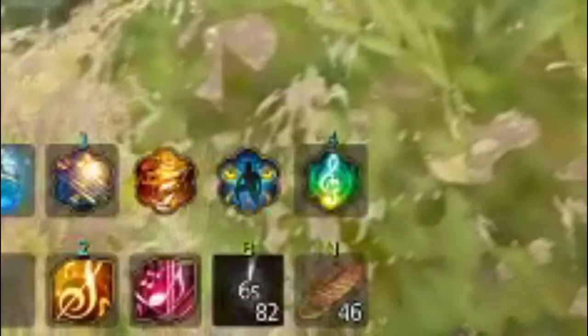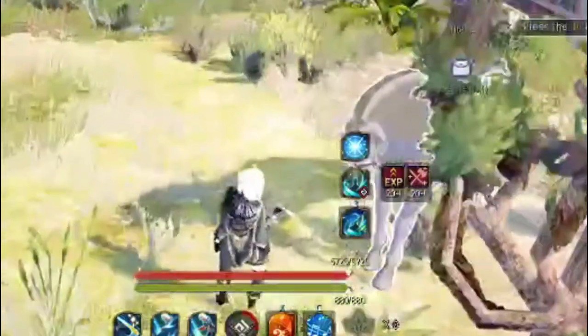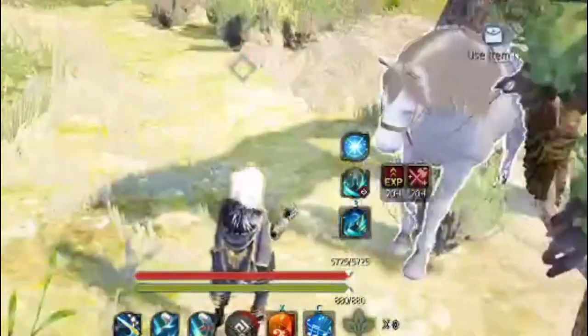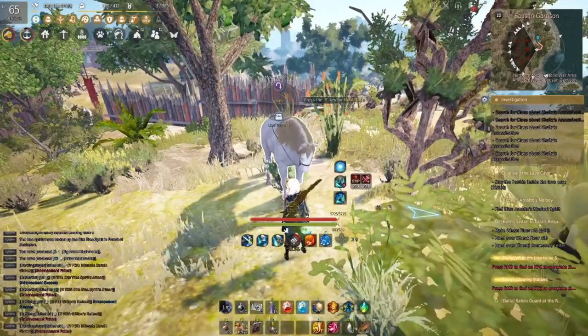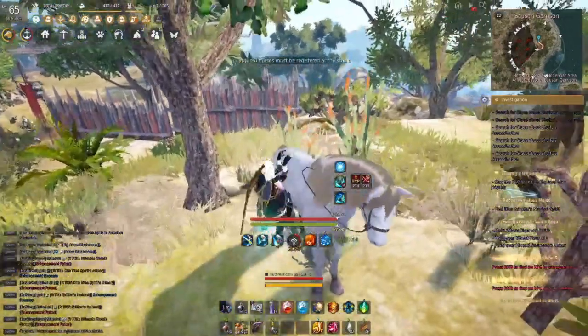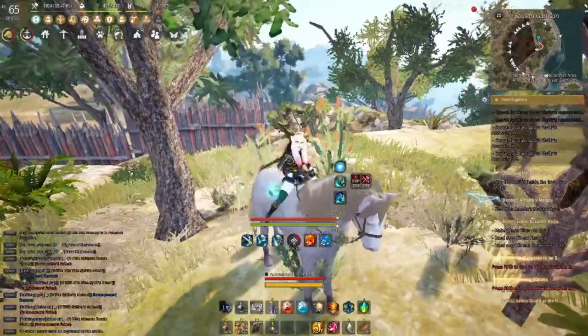We've got to do one more minigame. So there's the white silhouette — we're going to press the sugar button. As soon as she's done, giving the sugar right there, we're going to count one, two, three, four, five, and then press the mount use button, which is R. And there we go — we caught the mount.